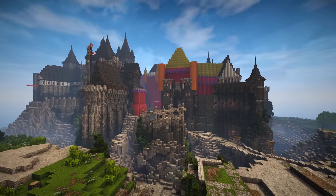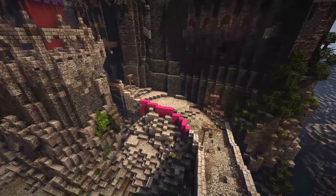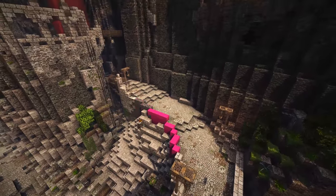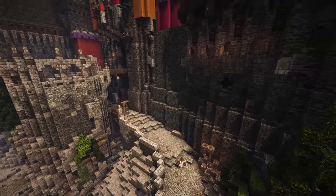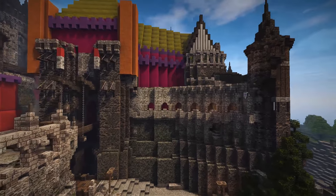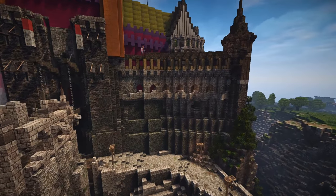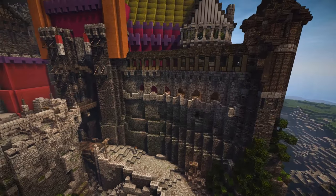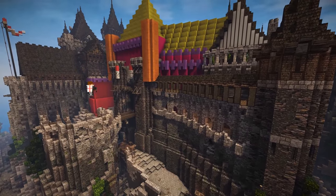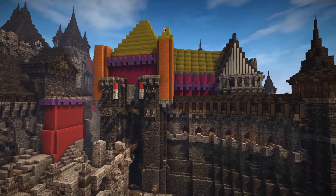Without any further ado, let's go ahead and get started. Just be aware — we're going to be jumping all over the place, going from down here to up there, doing texturing, doing building, going back and forth. I removed those wooden hoardings. Wooden hoardings are usually only built onto a castle when there is a siege going on — in this case I just wanted to have those covered ramparts instead. They change later on, so keep that in mind.